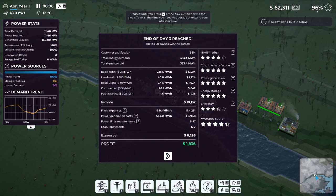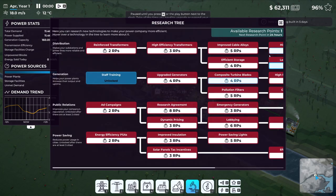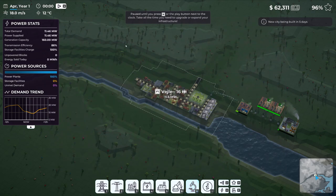Still at 96% customer satisfaction - that's good. Our profit is getting lower but we're still making money. We get one research point for every day we finish, but nothing currently costs just one research point, so we'll continue on and see what happens at the end of this day.